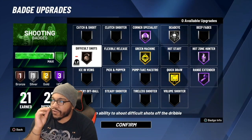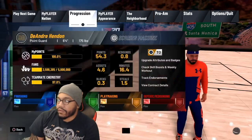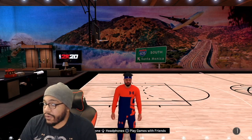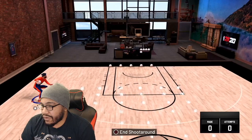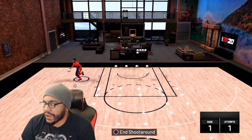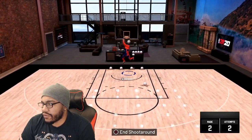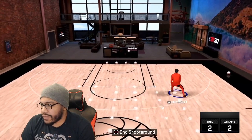That last run was with no difficult shots at all — just proving you don't need it. You could really just deal with corner specialist and be cool. Difficult shots this year is not a crutch badge like it used to be.